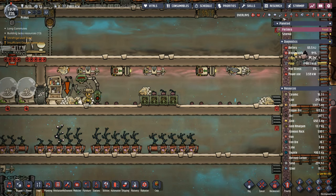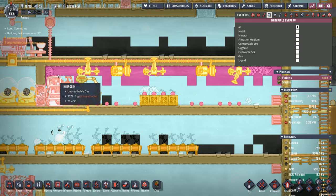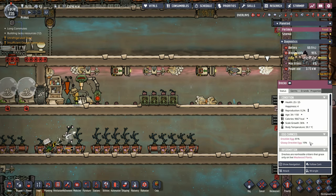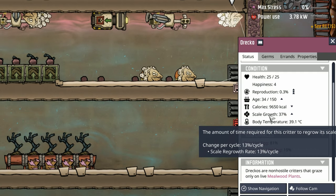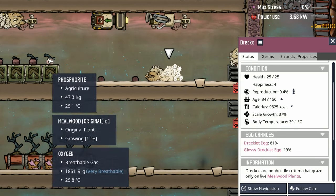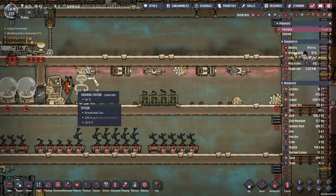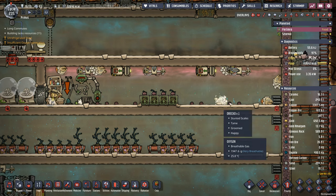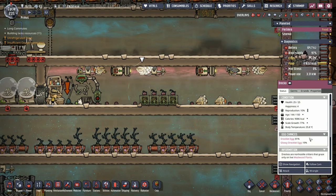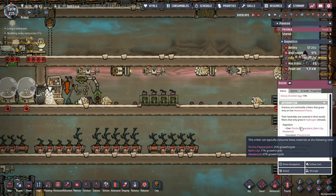You may have noticed while looking at the Drecko farm — how are you making sure their scales come back? If you've never done a Drecko farm, it's a pretty simple process. It starts with having a layer of hydrogen. When you click on the Drecko itself, you can see there's a statistic for scale growth. Scales will grow positively when they're sitting in hydrogen. When they come down here to eat, the scales will not grow. The Dreckos sitting on the top are in the nice coating of hydrogen — when tamed, their scale growth is about 13% per cycle. Feed them mealwood and glossy Dreckos will come.